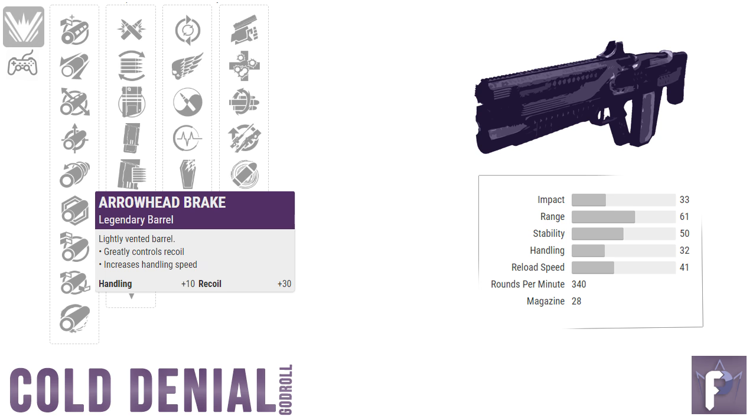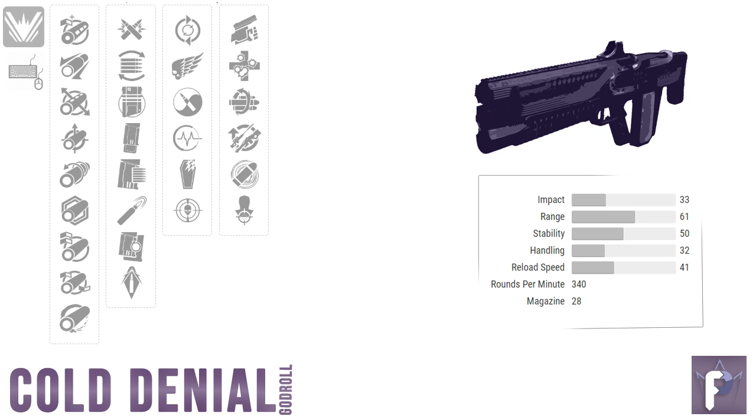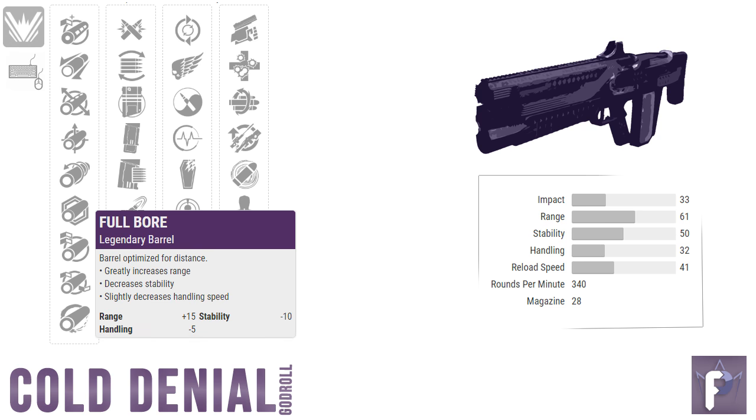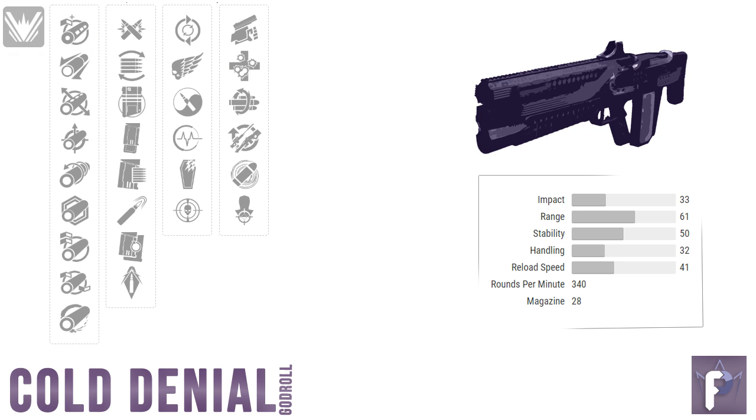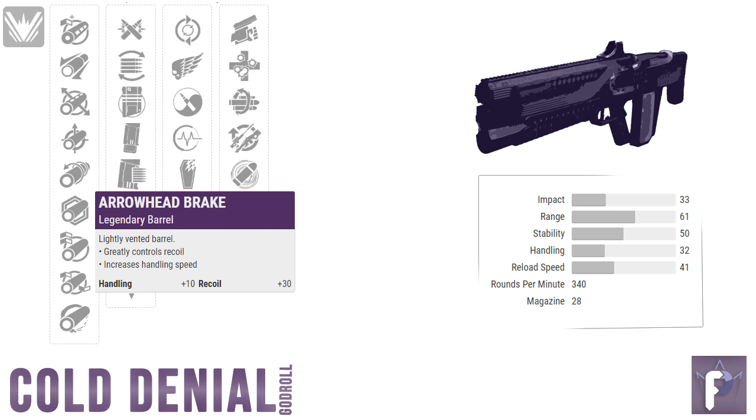I also have to give special attention to Arrowhead Break — no buff to range or stability, but a plus 10 to handling and a 30 to recoil direction, which would put the Cold Denial to 100 recoil direction, the absolute max. Having a perfectly vertical recoil direction on a gun like this is no joke, and in the hands of an accurate player, Arrowhead Break could be really insane. For M&K, if you're comfortable with the kick, you could go Full Bore for a hard plus 15 to range, or Hammer Forged Rifling for a no-downside plus 10 range, or Small Bore for an even 7-7 split. I'm personally hunting for either Small Bore or Arrowhead Break.